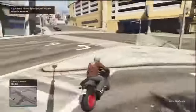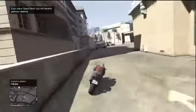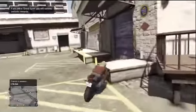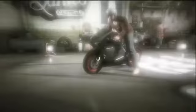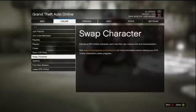Once you've done that, it should spawn you back on the bike that you just sold, and you should be outside the shop. To stack up your money and make millions, simply repeat the process — go inside Los Santos Customs, sell the bike, then select swap characters in the online tab in the pause menu.